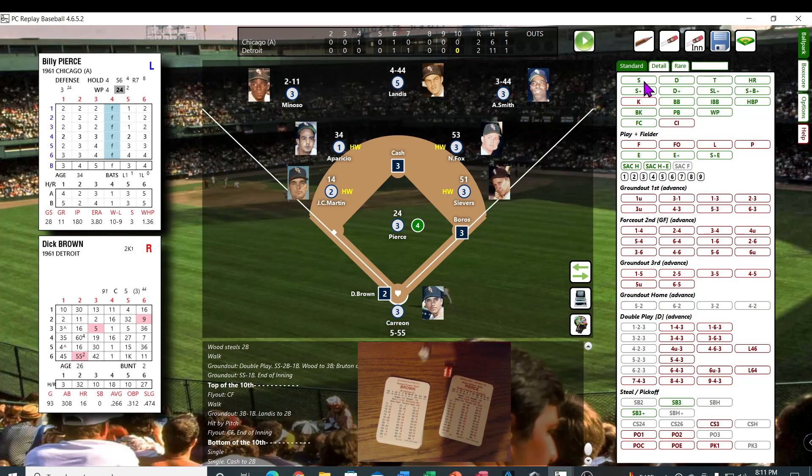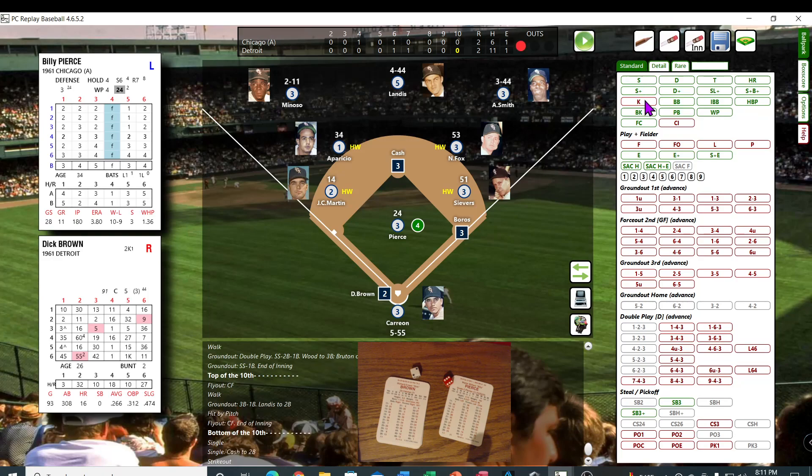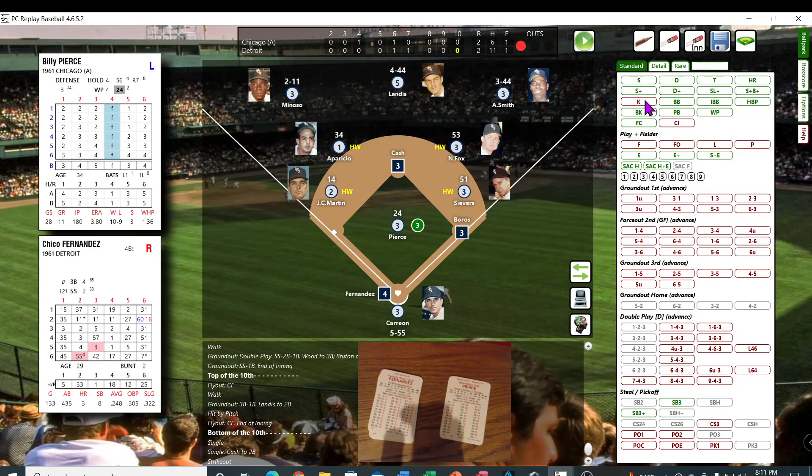Second base, nobody out. 62 — struck him out — he was trying to end it. Chico Fernandez — 55, that's an 8. Runners on first and second. Single — one run scores!